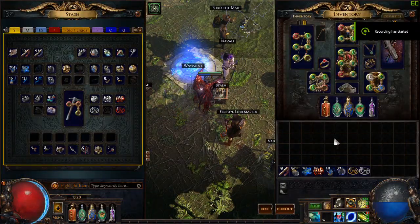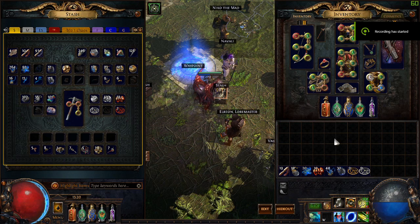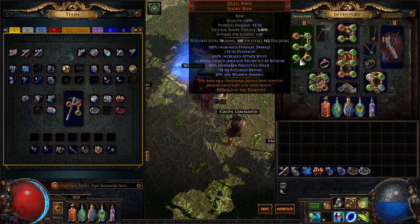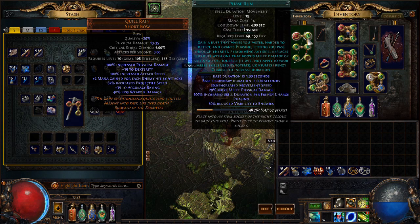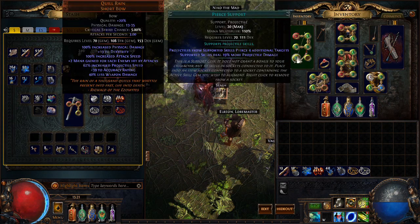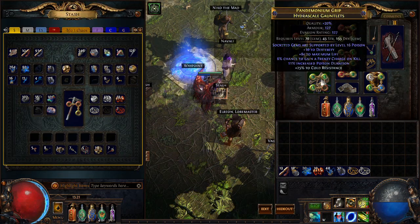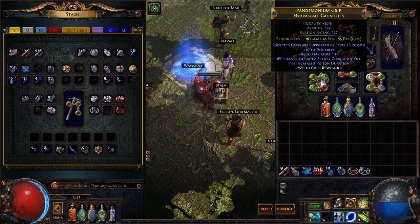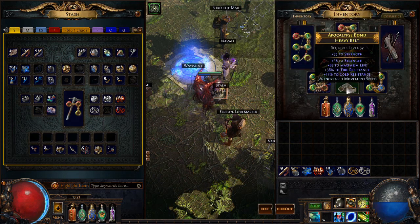Alright, so I almost forgot to actually show the gear, but I'm not very good at this. Not much has changed in the way of weapons, gloves, and all that. Still the Quill Rain. I dropped the Herald of Agony — doesn't do anything as far as I can tell. I just kind of have some gems leveling in there. Still the same pair of gloves, mainly for the Frenzy Charge on Kill. I mean, I could just get attack speed, life, and resistance gloves, but it's working out fine.